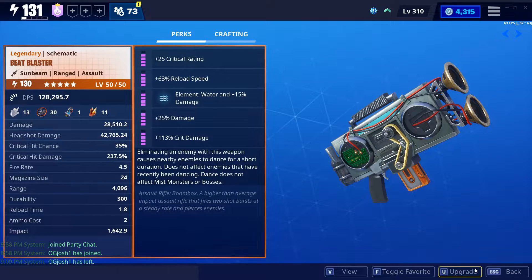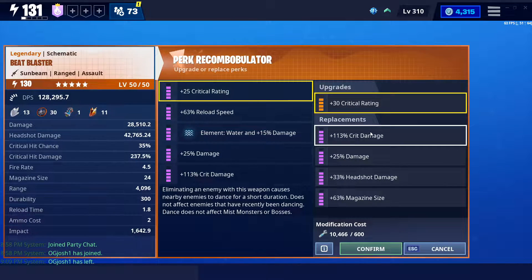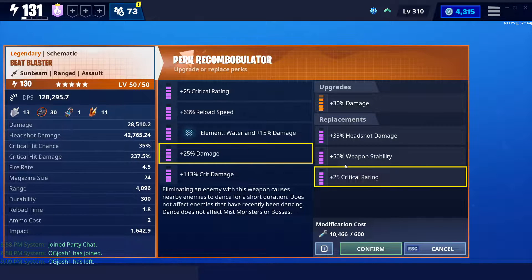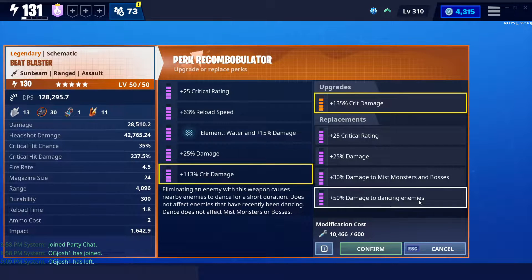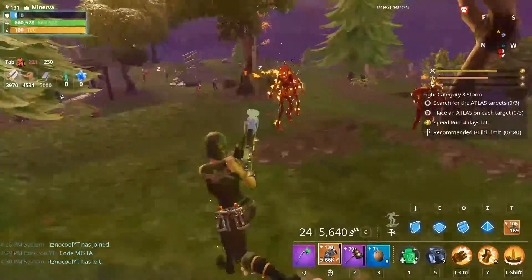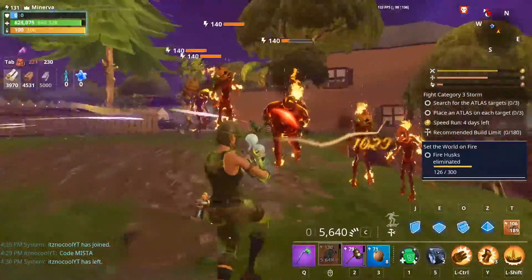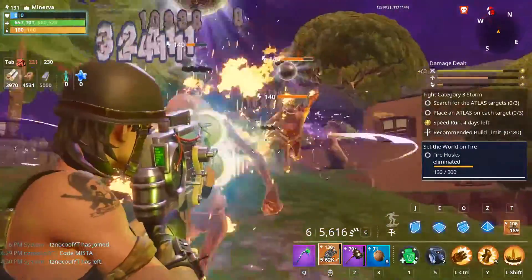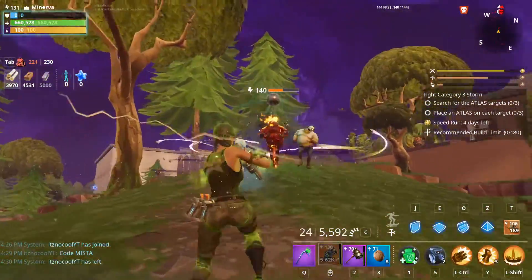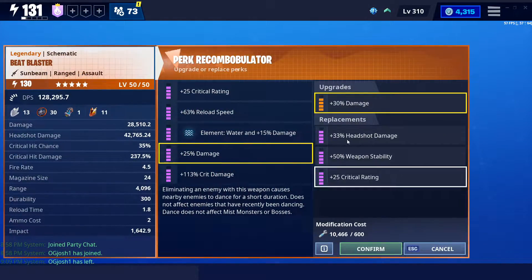These are the perks — it's a pretty standard build, not the best perks in the game. These were sort of built on testing day when it first came out. Now I would probably do crit damage up top, crit rating instead of damage, and then damage to dancing enemies. With my Beat Blaster, eliminating an enemy causes nearby enemies to dance. The way to use this weapon is to shoot an enemy, kill it, activate dancing enemies, and then prioritize all dancing enemies to get that extra damage bonus.